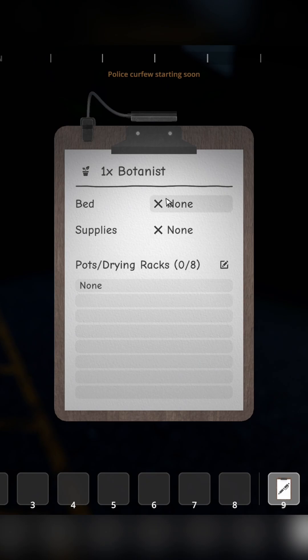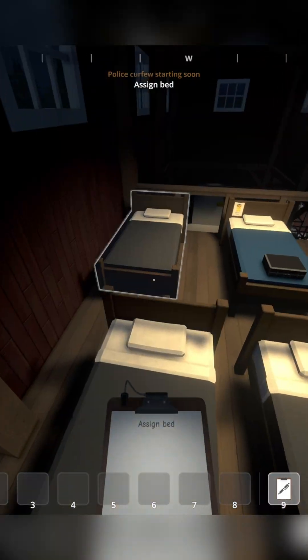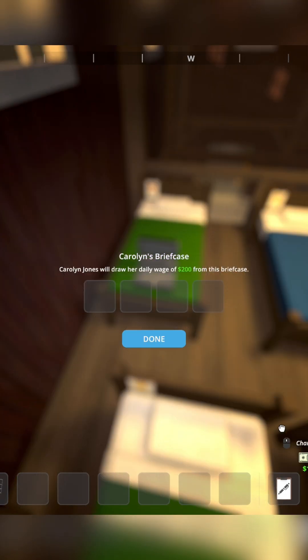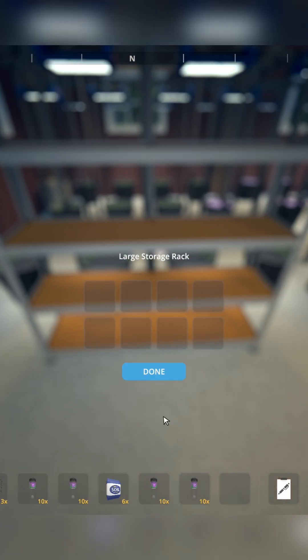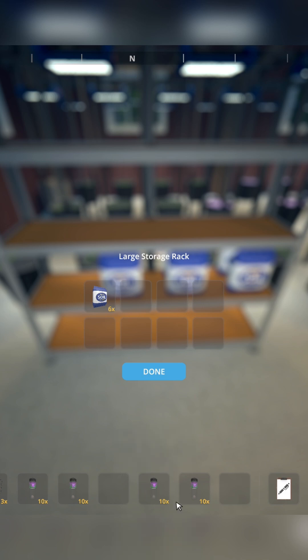Assign your botanist a bed. Remember to put cash in a suitcase. Assign your botanist a supply shelf and remember to keep it stocked.